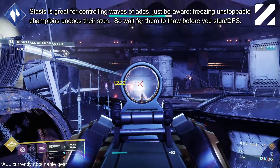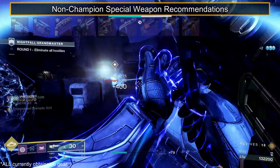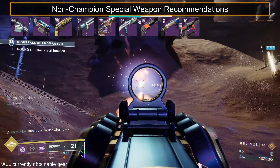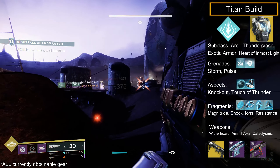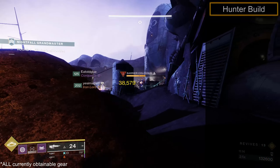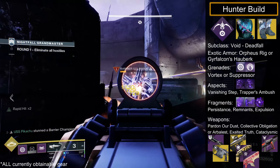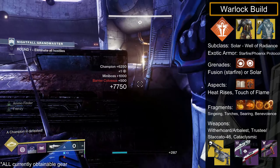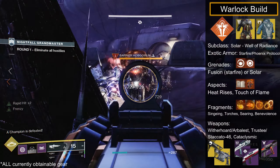In general, Stasis is a solid choice to pause the large wave of adds — just be careful freezing champions. Some legendary weapons worth considering are Cataclysmic, Succession, Trustee, Exalted Truth, and Explosive Personality. For loadout recommendations: Titans still rock Heart of Inmost Light on Arc or Void, but now equip Witherhorde as your exotic with Ammit and Cataclysmic. For Hunters, Void with Orpheus is still great, but try out Gyrfalcon for add clear, paired with Exalted Truth, Calus Mini-Tool, or Collective Obligation. Warlock Solar Well with Starfire or Phoenix Protocol is still great, paired with Arbalest, Trustee, and Cataclysmic.